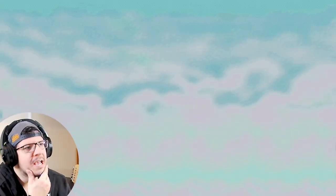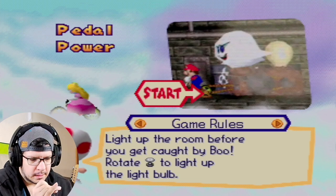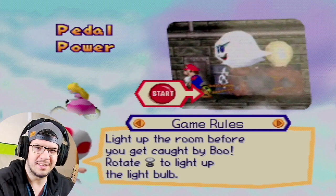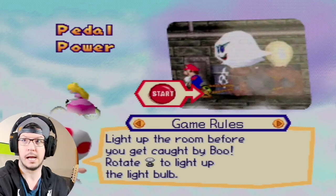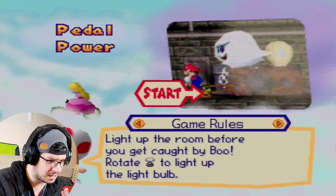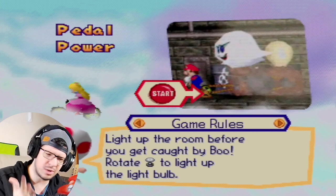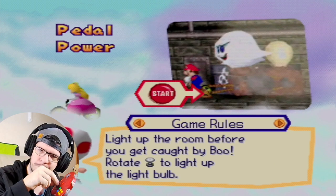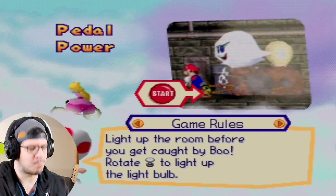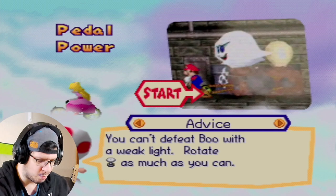Pedal Power — the rotating-the-stick minigame. It's been a little while since my 1 vs 3 minigame video. I apologize for there being a bit of a delay; I've been really busy during the holidays. This is not something players really wanted back then, but Nintendo gave us stick-spinning minigames. Light up the room before you get caught by Boo — rotate the pedals to light up the bulb. You can't defeat Boo with a weak light.